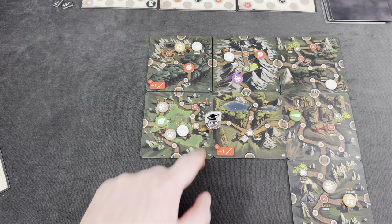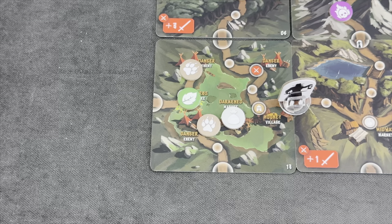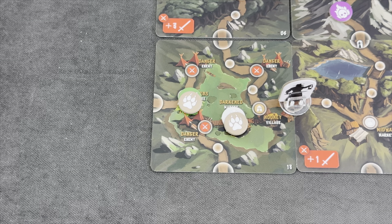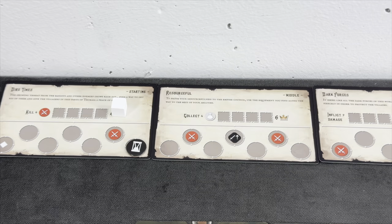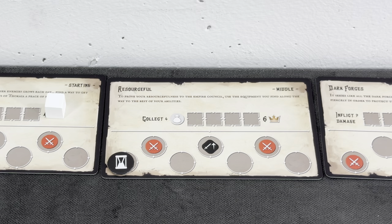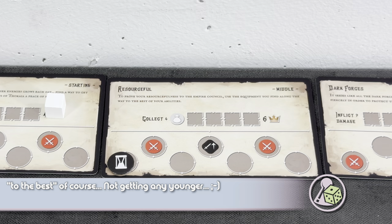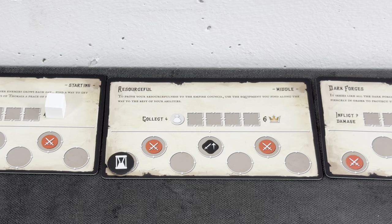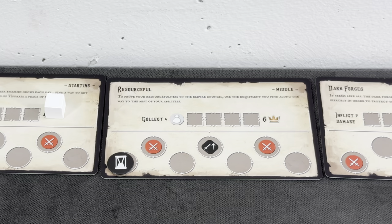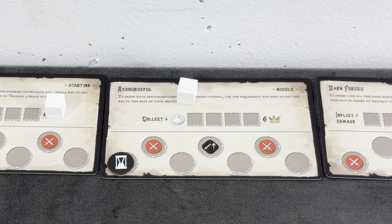We still have to move the wolves — they each move one space. And we leave our very first quest card. Now we come to the middle quest: 'Resourceful.' To prove your resourcefulness to the Empire Council, use the equipment you'll find along the way. We need to collect four items. We already have two items, so we may have to discard some along the way, but it might still be worth it. We place another cube on the tracker — it's another six points, and six points is not nothing.